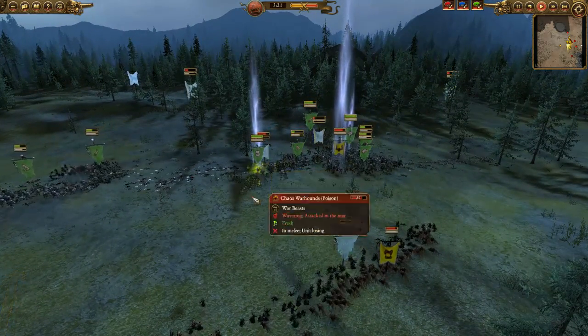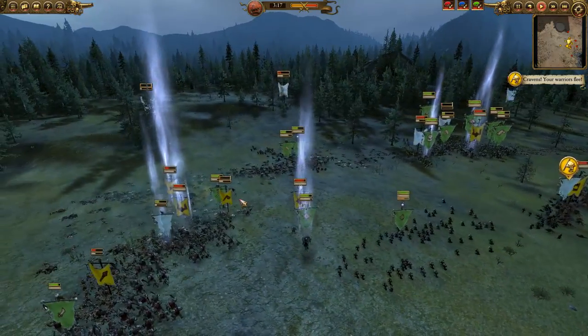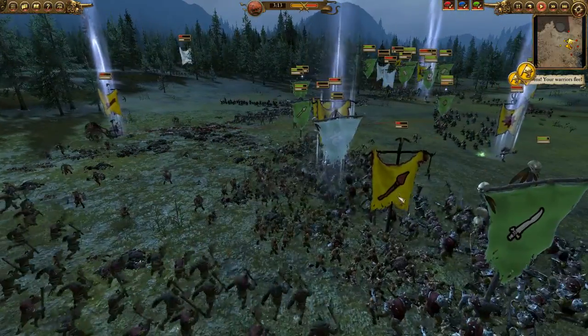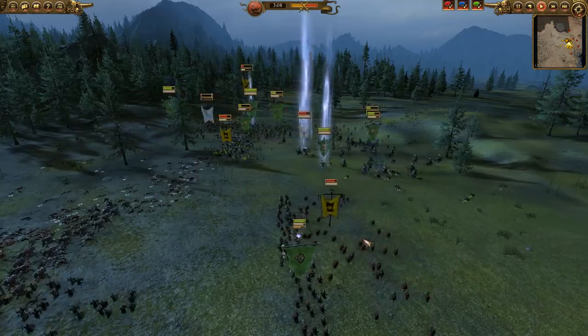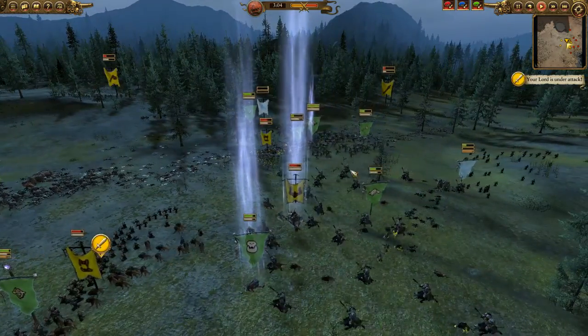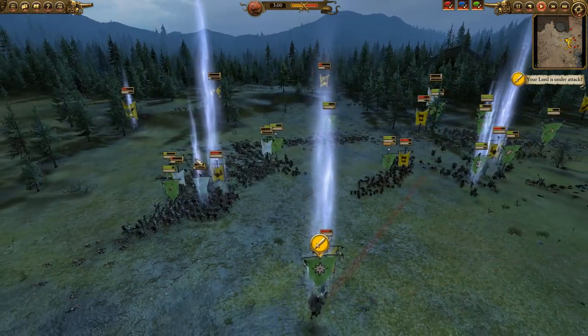You can see the Giant is going to be routed off. The Warhounds are eating my Night Goblin archers. Some Savage Orcs come back and cut through the Spearherds. Some Biggins are trying to chase these Warhounds. But I've kind of won this right flank.